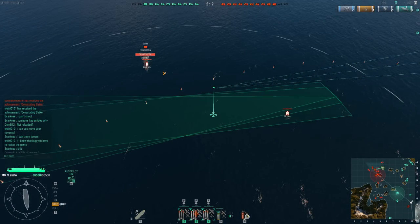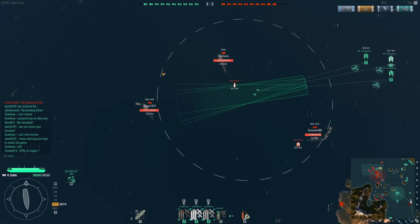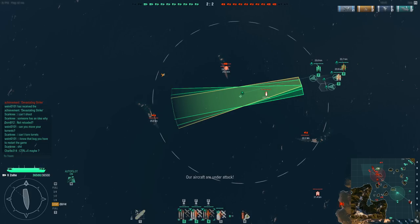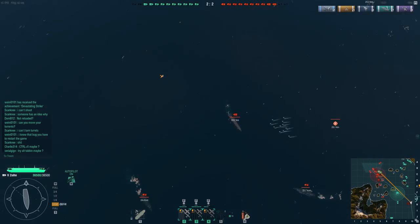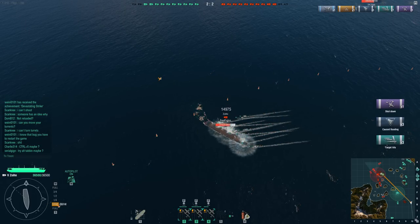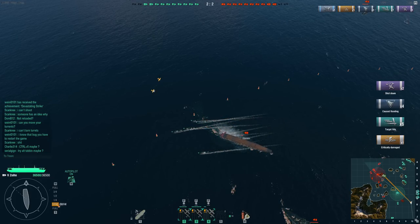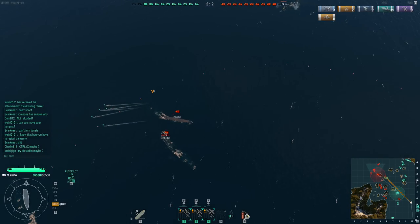I see the enemy carrier with no protection from fighters — a prime target going very slowly. I ignore the battleships and direct all three torpedo bombers to fire at the same location using the Alt key. They all fire in the same general direction. In come the torpedoes — four hits, five hits, six hits — a lot of damage. Unfortunately we missed the last ones and didn't finish him off. One more hit would have got him, but he is flooding quite a lot.